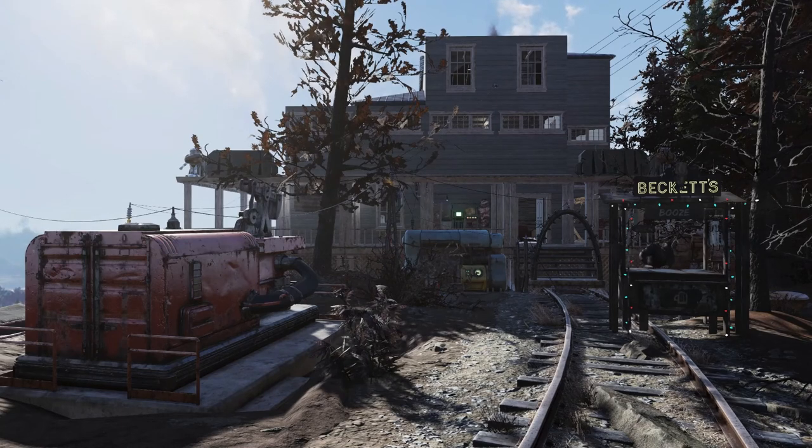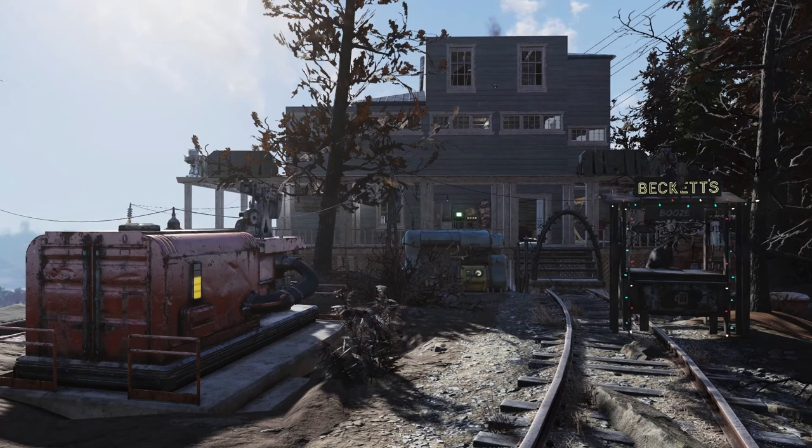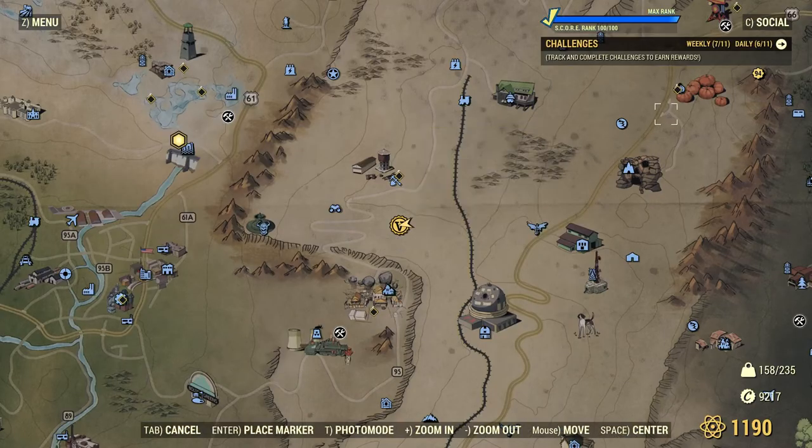I was messing about on my main character the other day and was running the PTS when my camp got nuked. I've been expecting this for a while because I am currently located just south of the Monongah mine, so with the introduction of the colossal problem event, the mine is getting nuked all the time on public servers and my camp's just no longer viable. I figure I'll go ahead and do a quick video about it.